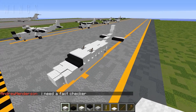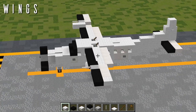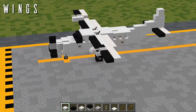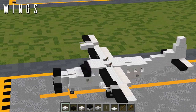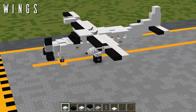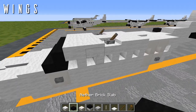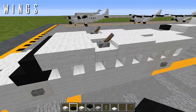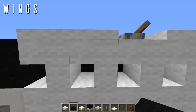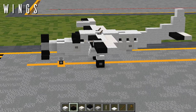Next we'll be putting in the wings. The wings are asymmetrical due to the weather radar on the right wing. I'll first build the left wing, then the right. For the left wing, starting from the second upside-down wool stair back in the window row, place five nether brick top slabs out to the side for the black leading edge detailing on the wing.